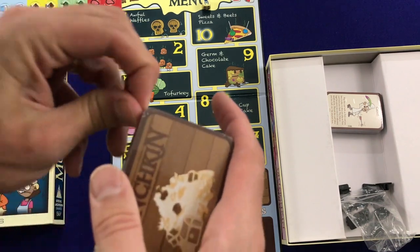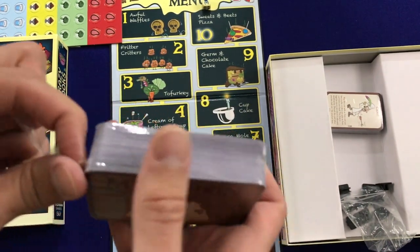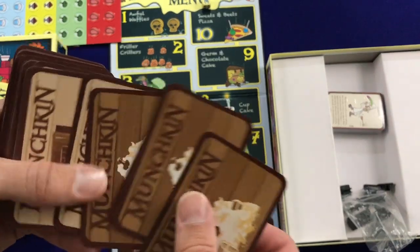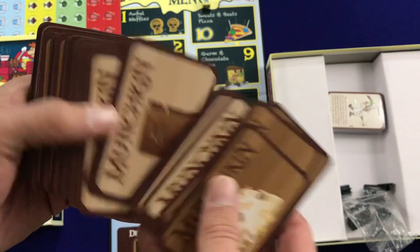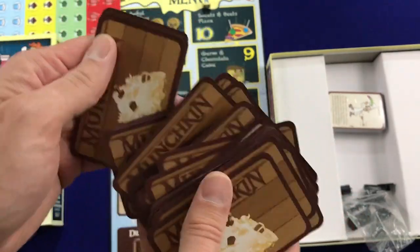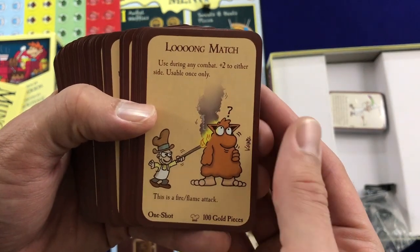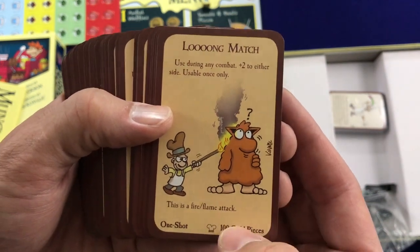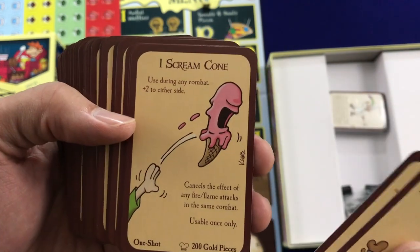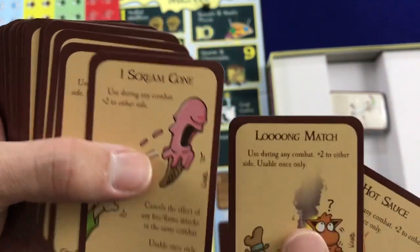Here are the treasure cards — just like every other unboxing video, it's a race to see how long it takes me to unwrap the cards. Those were fairly easy. We have some treasure and some door cards in here, looks like they're all intermixed. We have a Long Match — used during any combat, plus two to either side, usable once only. It's a fire flame attack. Hot Sauce — another fire flame attack. Ice Cream Cone cancels the effect of any fire flame attacks. Clever and thematic!